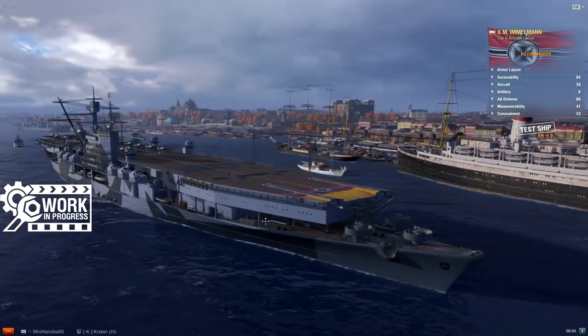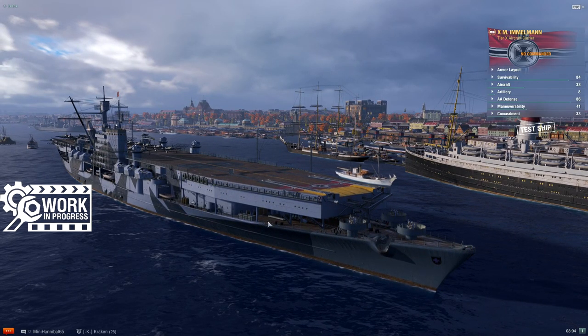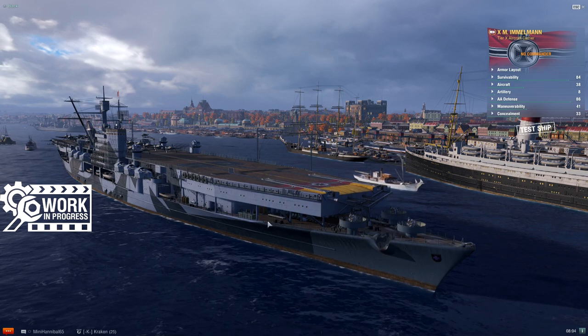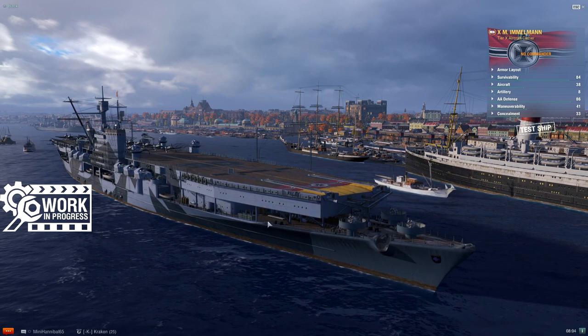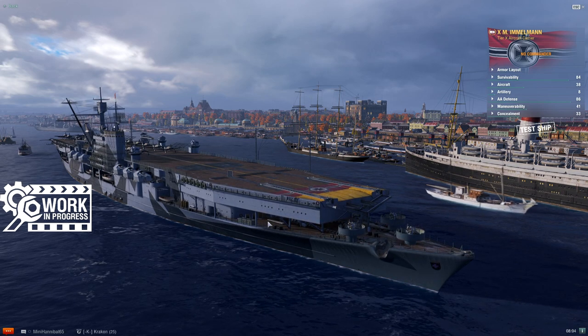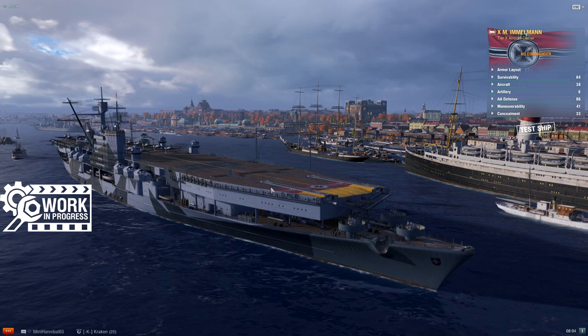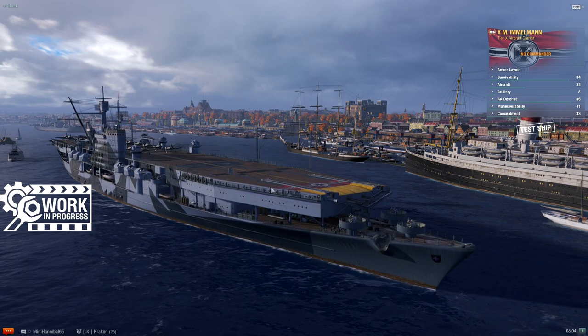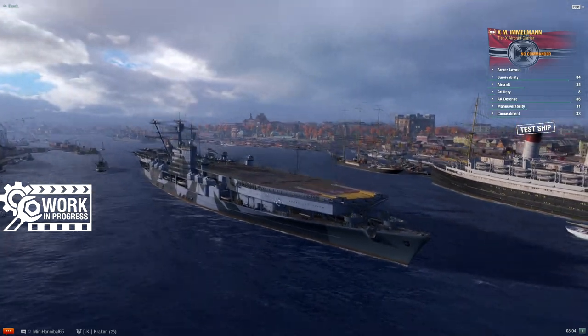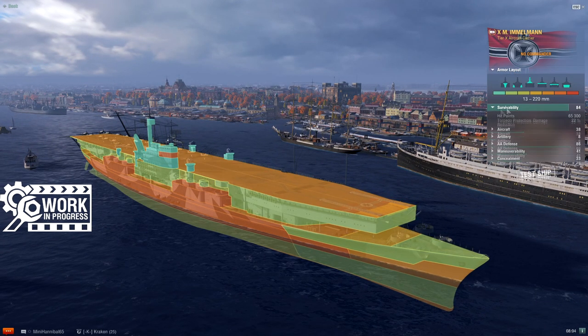Max Immelmann is essentially, much like Franklin Delano Roosevelt — the first premium tier 10 carrier over in the American tree — a copy-paste of the hull of the tier 10 ship in the tech tree, USS Midway. Very much the same thing is happening with Immelmann and Manfred von Richthofen over in the tech tree. If you know Richthofen's hull and hit points, you know what you are in for here.